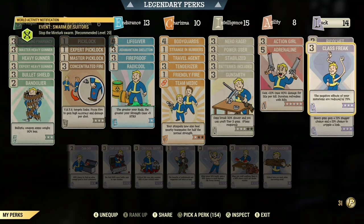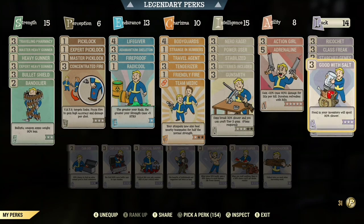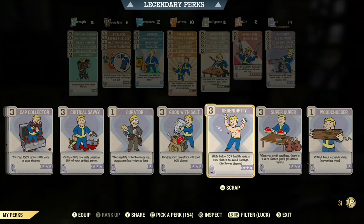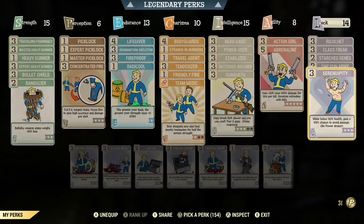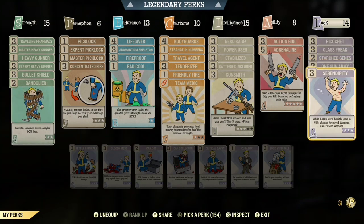You also have Starched Genes, Class Freak maxed out. I usually don't use Glow Sight, so I either replace it with any other perk card. Now that I have food on me I usually use that. I usually replace it with either Serendipity, or Better Criticals and VATS-related perks — I usually replace it with those two. But that's the perk cards.